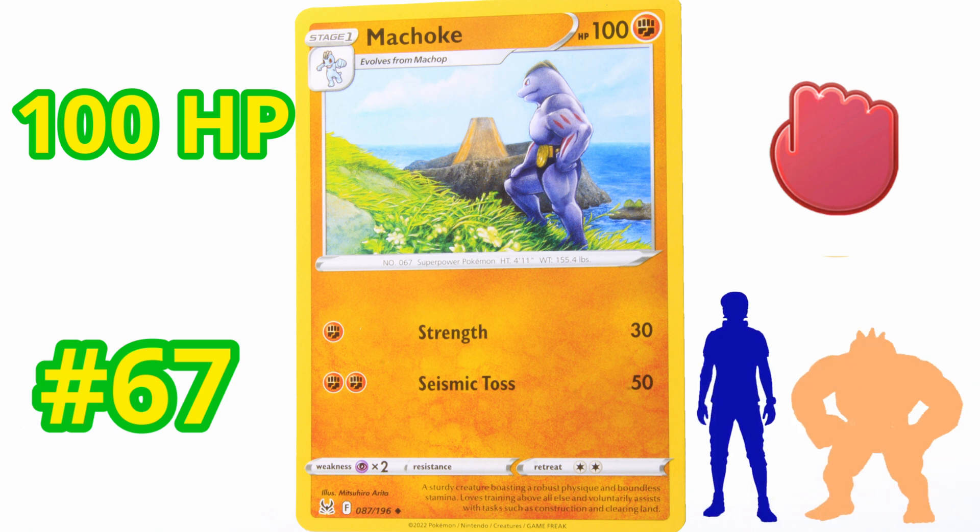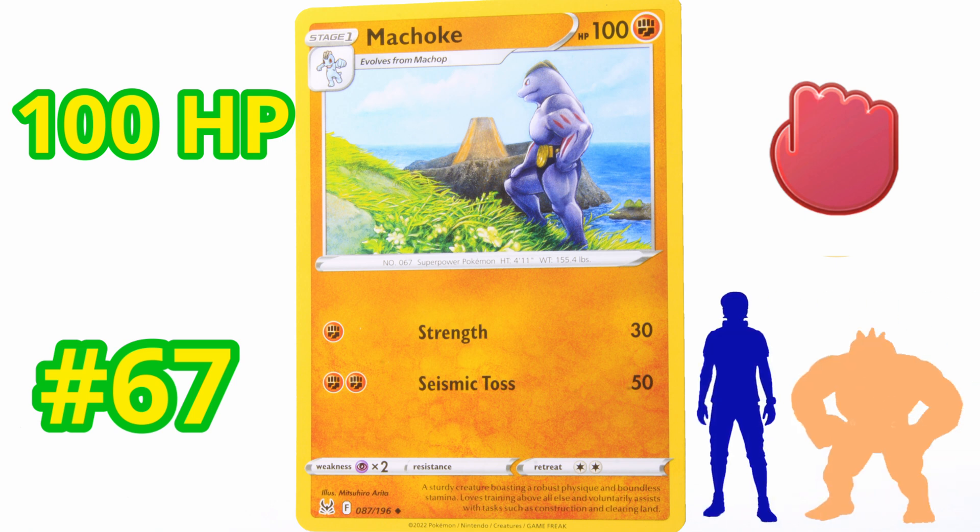Machoke is about 4 foot 11 inches tall and weighs about 155 pounds. It's very weak against Psychic types. A sturdy creature boasting a robust physique and boundless stamina, Machoke loves training above all else and voluntarily assists with tasks such as construction and cleaning land. He's a hard worker — very cool.